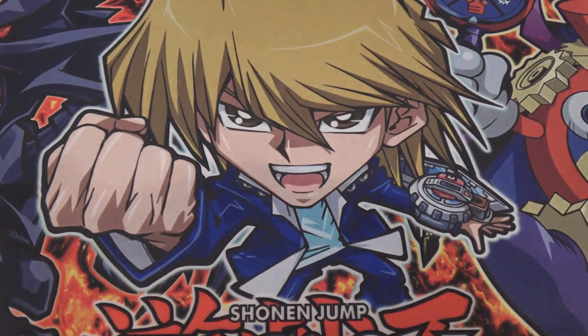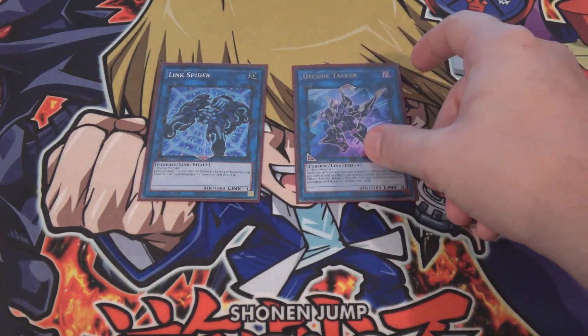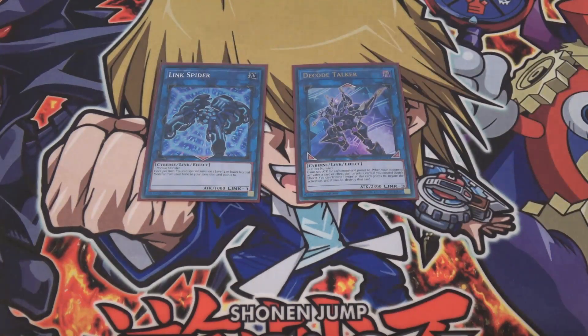I also have one Link Spider and one Code Talker. Both are pretty much staples in decks using Link Summoning. Link Spider is useful because we have a lot of normal monsters. Code Talker can be thrown in any extra deck nowadays — we're in a format where you kind of need to Link Summon, so it fits in everything.